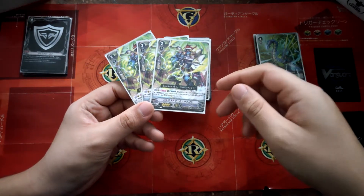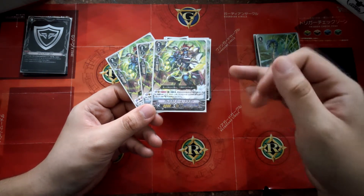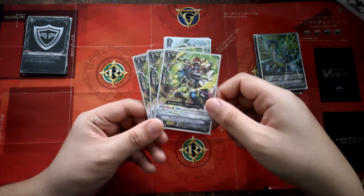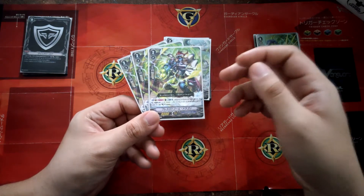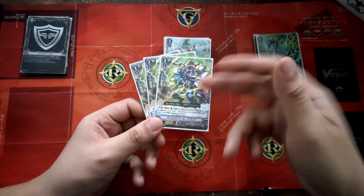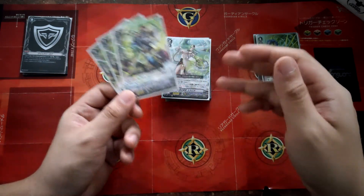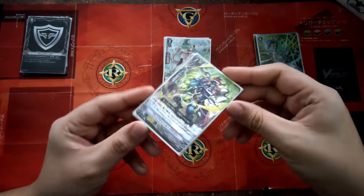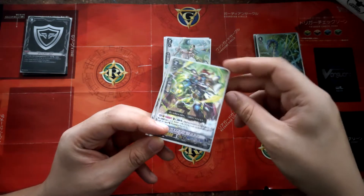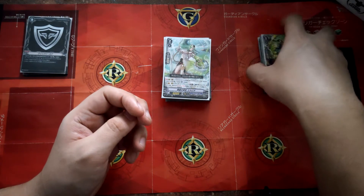Next is this grade 2. Ability once per turn: counter blast 1, discard 1 Mill Strong from your hand, choose your Mill Strong Vanguard, plus 10k and 1 drive. This is good for any Mill Strong. Ideally you go for OG Mill Strong if you are going to restand it — with his effect you add a drive, so your Vanguard becomes a triple drive restanding Vanguard. You can also use it for Glory since Glory will be the finisher, and the extra drive means higher chances of getting triggers. Just 3 copies is good enough.